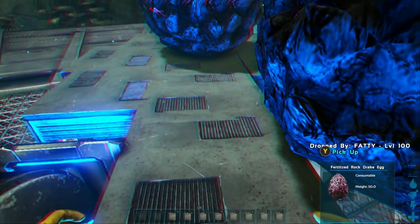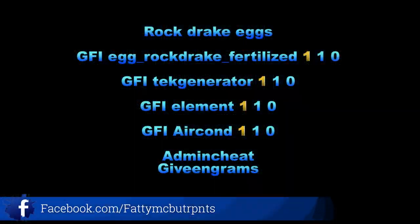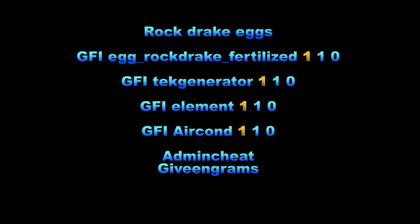Here are the admin commands used in this video. Make sure if you're not on single player, you type 'admin cheat space' before any of these commands, or they won't work. Make sure if you don't have any of the tech engrams unlocked, you type 'give engrams' so you can use the tech generator. The gold numbers are the numbers you can change to adjust the amount of items you're spawning in. I'd recommend about 20 to 25 air conditioners so your rock drake eggs don't disappear as soon as you set them down, and change the element to a number 10 so they spawn in stacks of 10.